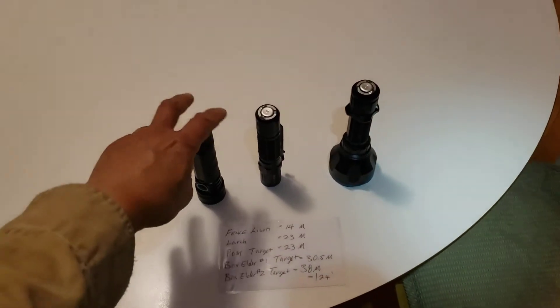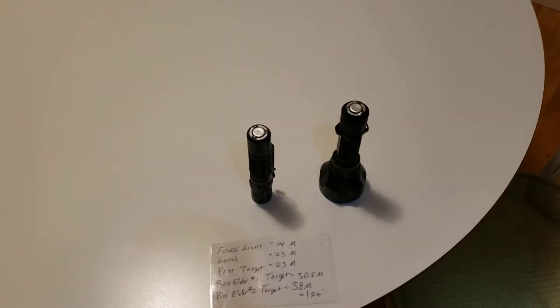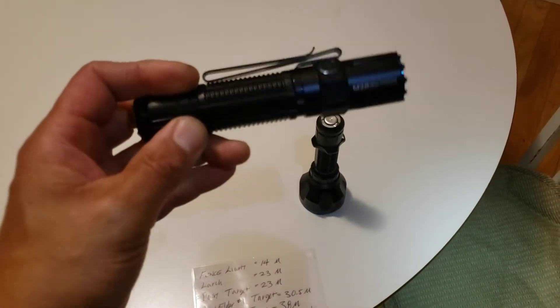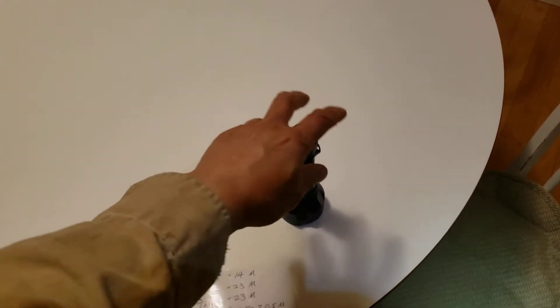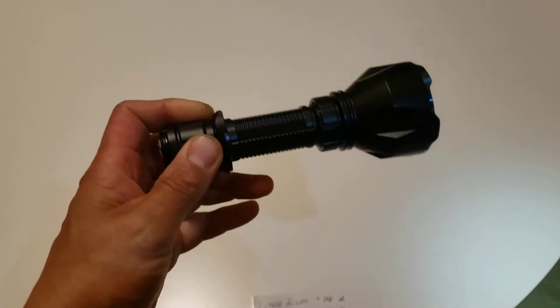Let's do some beam shots. We've got a Seeker with 3,200 lumens and a 250 meter throw. The M2R Warrior Pro has 1,800 lumens with a 300 meter throw. And finally, we've got the Warrior X, which is 1,100 lumens but a 1,000 meter throw.